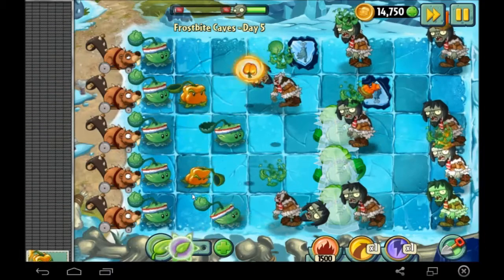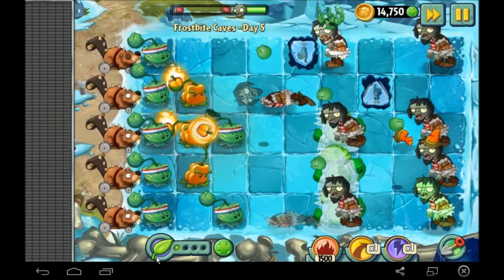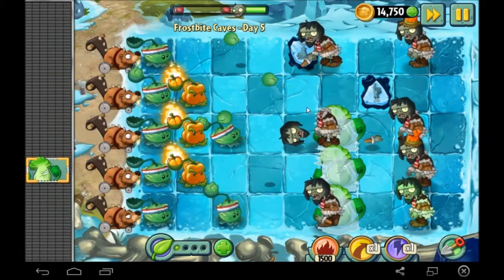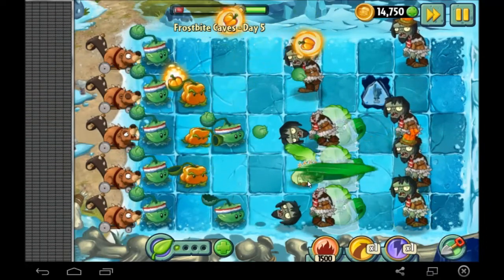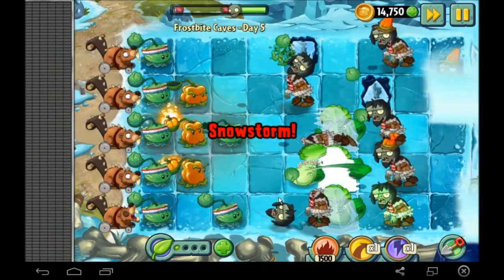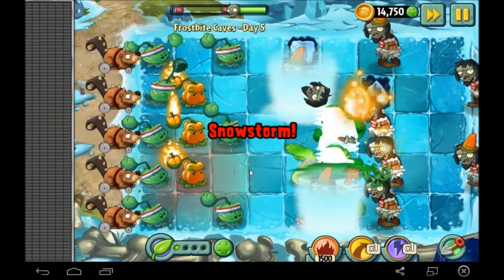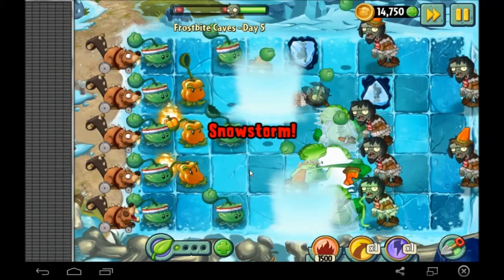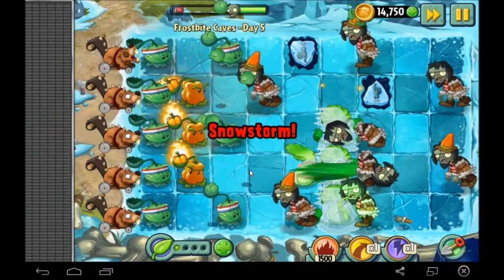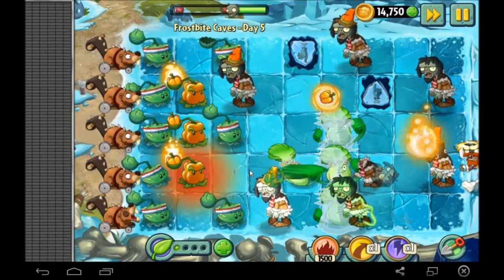And we've got a plant food — awesome. I'm gonna boost this Pepper and just wait to see what he looks like boosted. There's a snowstorm coming in, maybe we get to use it right now. Depends. There's not enough zombies for it — I'm just gonna wait for the perfect opportunity. I don't like how close this cone hits.